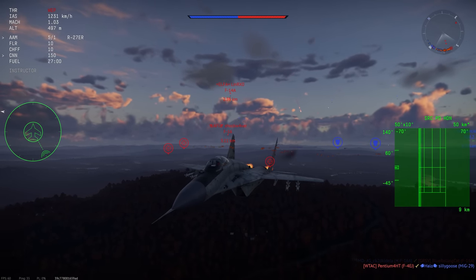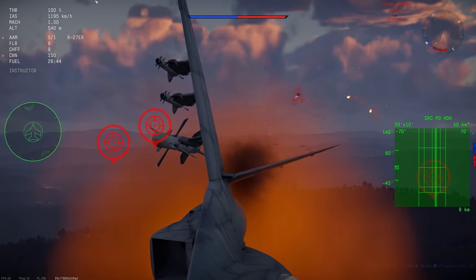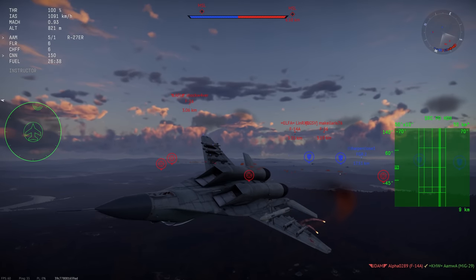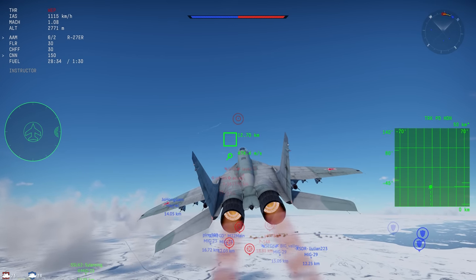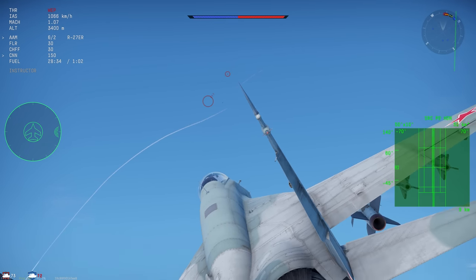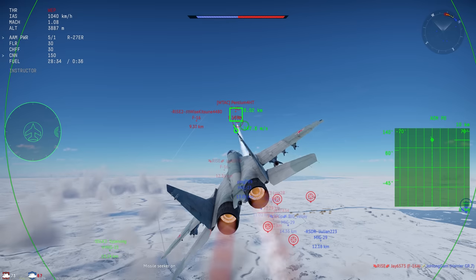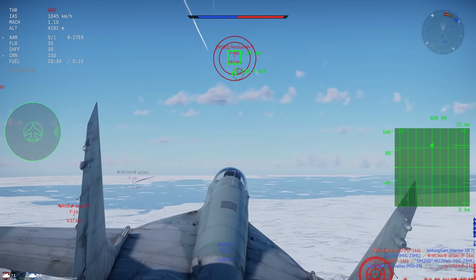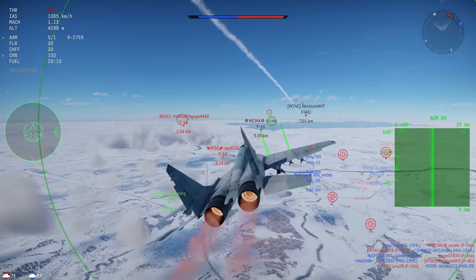Also like the F-16, it doesn't really like to manoeuvre that well at high speeds. The MiG-29 is certainly most flexible at below 800 kilometres per hour. I'd say that the MiG-29 is a little bit better in the 800-plus km/h range — it's a little bit more agile — but dogfighting is pretty much dead in War Thunder, so you don't really want to be getting down to those low speeds anyway. So while the MiG-29 is good at turning, you unfortunately aren't going to outturn an AIM-9L.